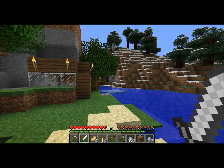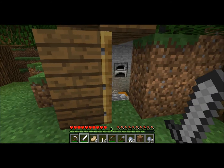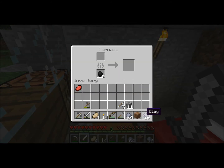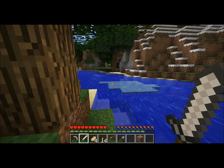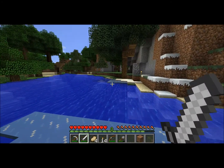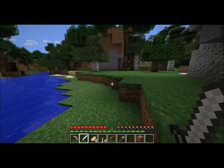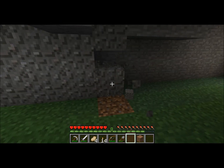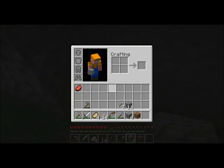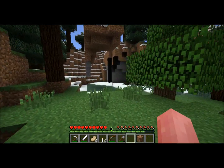To make an enchantment table you need two diamonds, four obsidian, and one book. A book is crafted with paper and leather. Paper is crafted using reeds, and reeds can also make sugar. Those red things are roses — you can dye sheep red or green. You can get flint from gravel, which is used to make arrows or flint and steel. Flint and steel will burn things down.